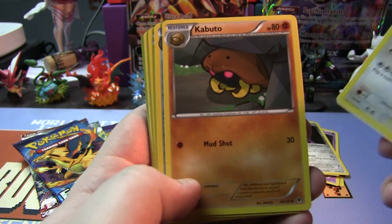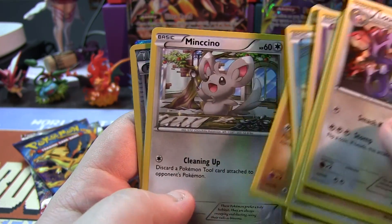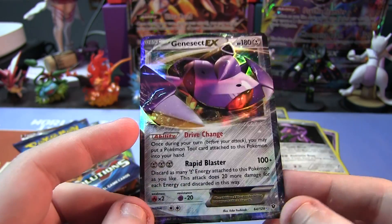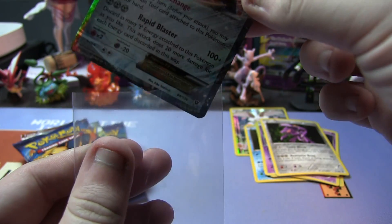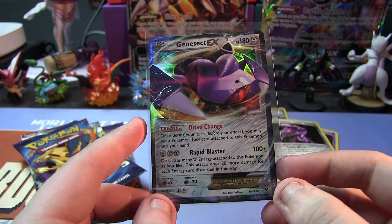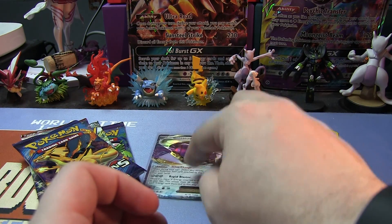From Fates Collide we have a Loudred, a Kabuto, Wormadam, Spoink, Solosis, Bronzor, Riolu, Minccino, a Reverse Holo Random Receiver, and a Genesect EX. Very nice. This is a very good card if you're working on a Steel deck. I pulled one of these during the Fates Collide pre-release. The Metal Energy decks are so hard to use nowadays, but with two Genesects now, they go hand in hand.